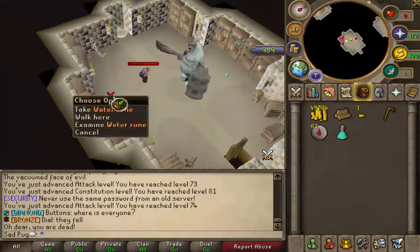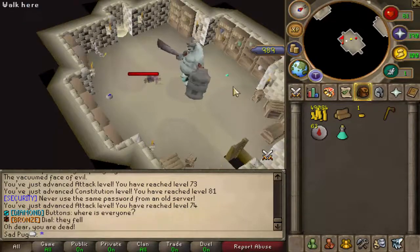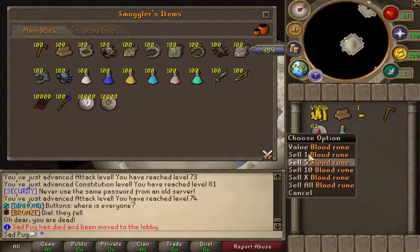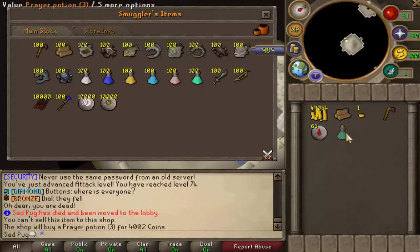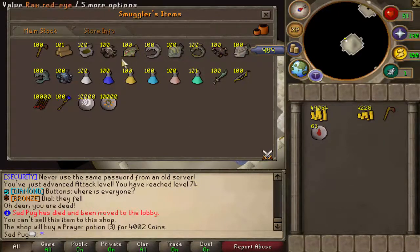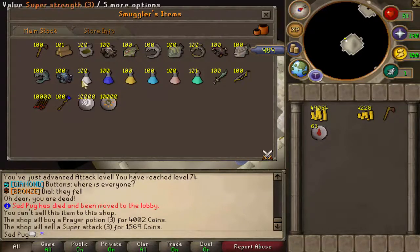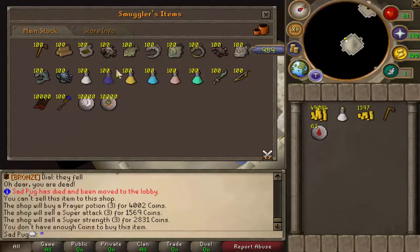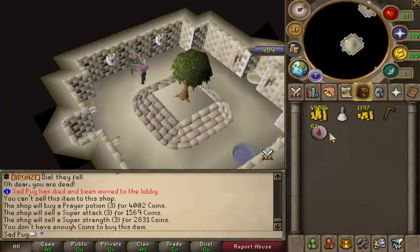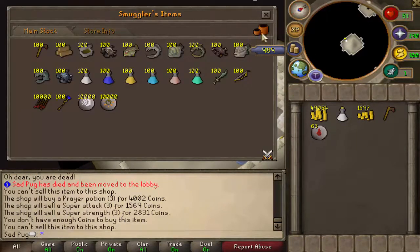I wonder if I can sell the prayer pot. Where are the blood rings I got? Let's check. It's dead. That's funny. This is kind of cool if you can bring other people, but I don't have any friends, so I can't determine if that's true or not. I don't have cooking level or anything like that, so I don't even know if it's worth it.